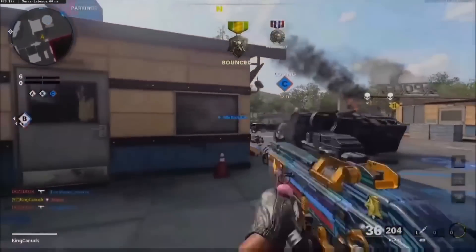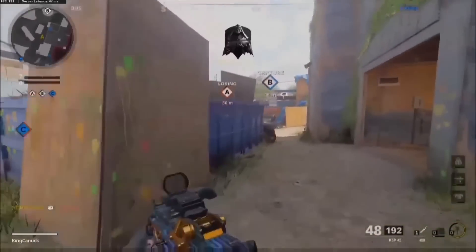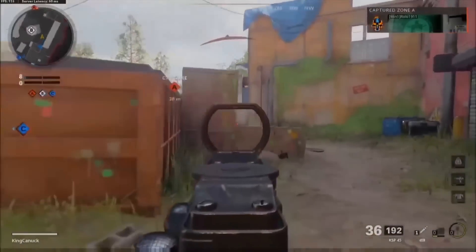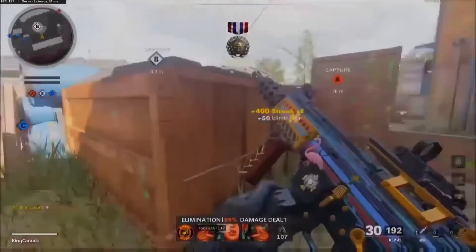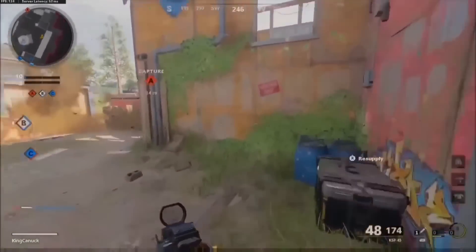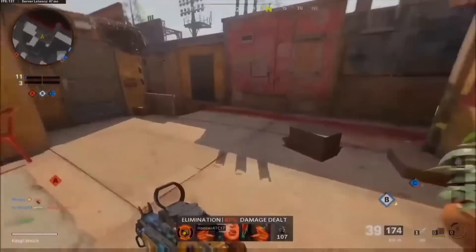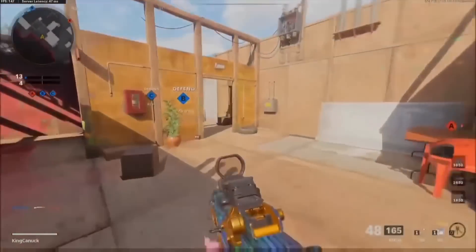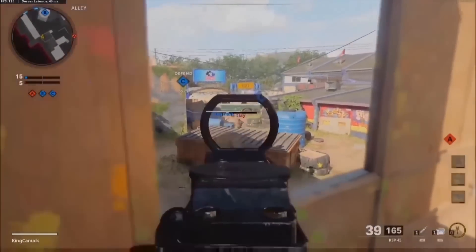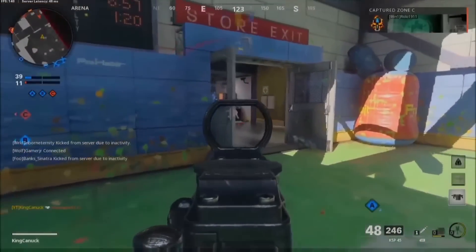You do have to factor in the burst delay if you miss a shot — that's 88 milliseconds, which is quite forgiving, but you generally want to be hitting your shots. The rate of fire is 722 rounds per minute. Up to 25 meters it takes four shots, and beyond that it'll result in five shots. The KSP is pretty good at hip firing up close.